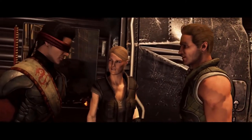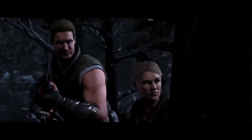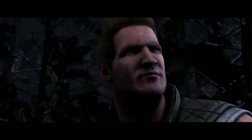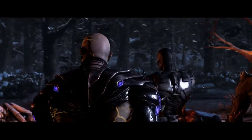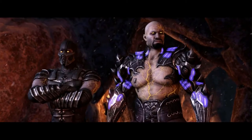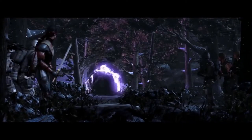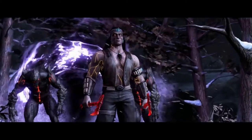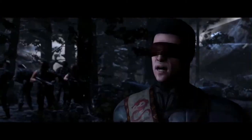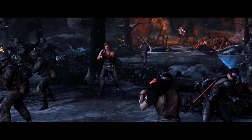At monk level 5, Johnny's total chi points is increased to 5. His Martial Arts damage die is increased from 1d4 to 1d6, and his proficiency bonus increases from +2 to +3. Johnny gains the Extra Attack and Stunning Strike features. Extra Attack allows Johnny to attack twice whenever he takes the Attack action. Stunning Strike allows Johnny to spend 1 chi point when he hits a creature with a melee attack; the target must succeed on a Constitution saving throw or be stunned until the end of Johnny's next turn.